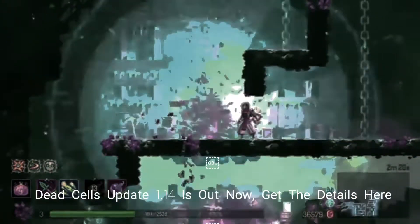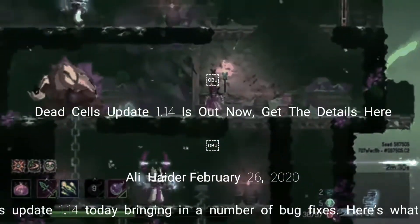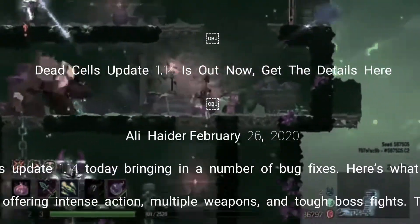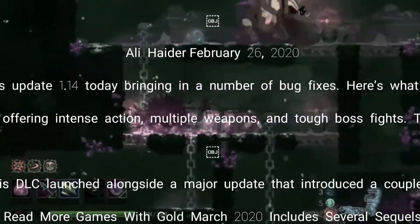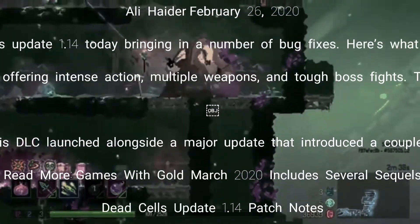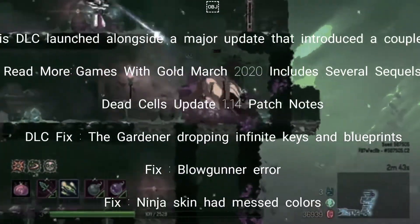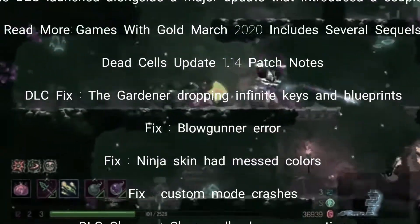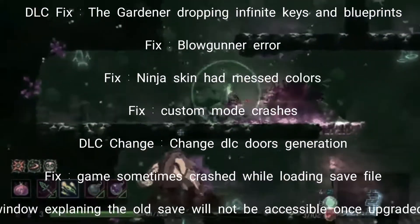Dead Cells Update 1.14 Patch Notes: DLC Fix — The Gardener Dropping Infinite Keys and Blueprints Fix, Blowgunner Error Fix, Ninja Skin Had Messed Colors Fix, Custom Mode Crashes DLC Change, DLC Doors Generation Fix, Game Sometimes Crashed While Loading Save File UI — Removed Modal Window Explaining the old save will not be accessible once upgraded to new game version.